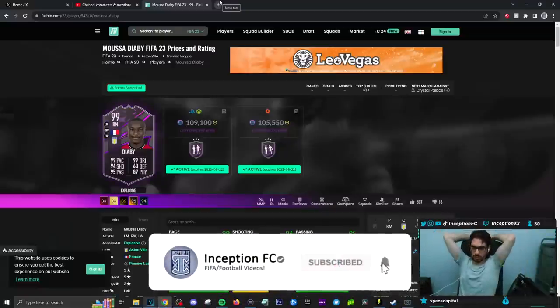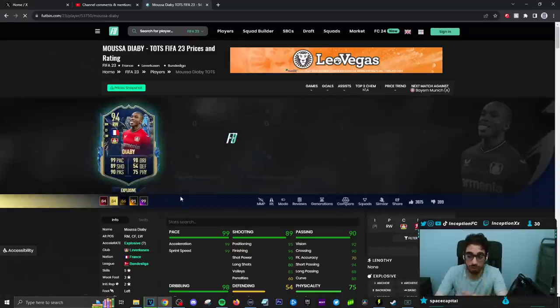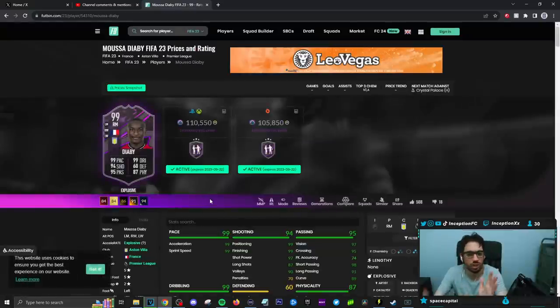Final verdict on the new Diaby card: this card is definitely S tier for sure. In my opinion, he has one of the best left sticks in the game — I'm being dead serious. There are just certain cards you use in the beginning of the year that when they transfer over to other versions, it's just insane to work with. And it's such a shame, because when the Team of the Season card came out, this card was already incredible. The problem with him was the weak foot, because in certain situations you're going to have to shoot with the weak foot.